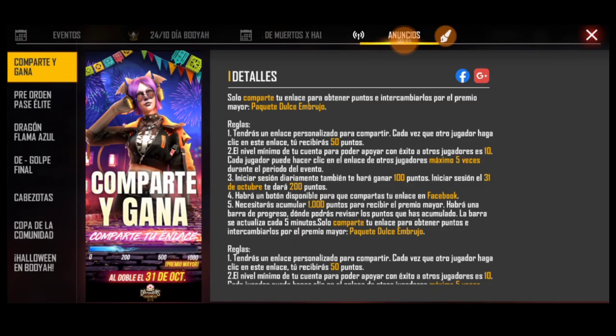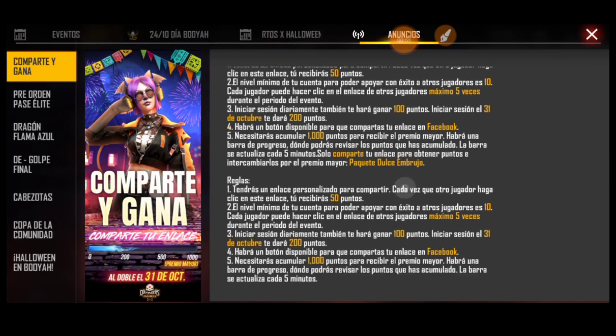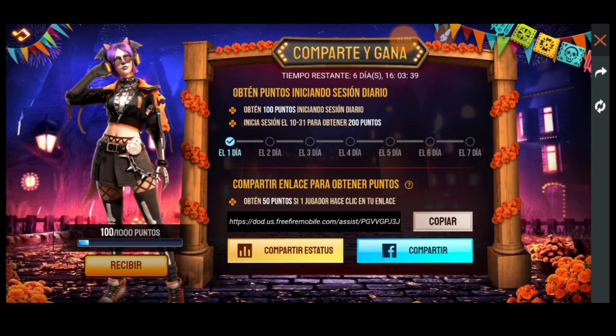Entramos y lo que tenemos que hacer es compartir un enlace con nuestros amigos, eso sí, de la misma región: Norteamérica o Sudamérica. Así que lo que vamos a hacer para completar esto rápido es compartir. Primero vamos a entrar en el enlace y ya les digo cómo completar esto muy rápido. Por cada amigo que comparta nuestro enlace vamos a obtener 50 puntos, así hasta conseguir 1000 puntos.